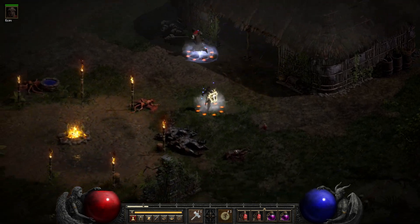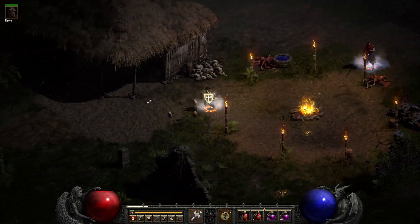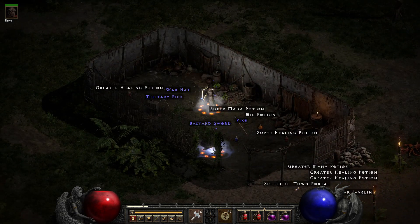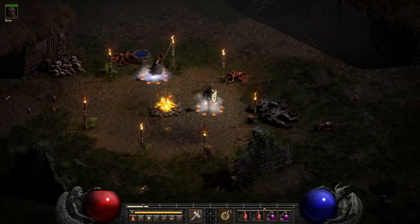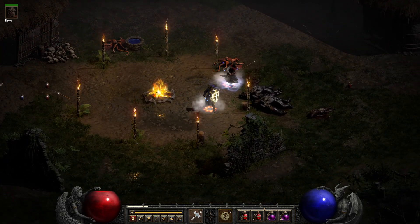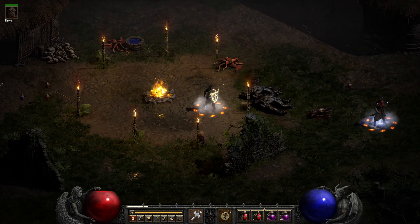The chests are in the hut to the top right of the campfire, and then the two chests in the hut to the top left. I hope this helps you guys out — thanks for listening, thanks for watching, and remember to give them the D.